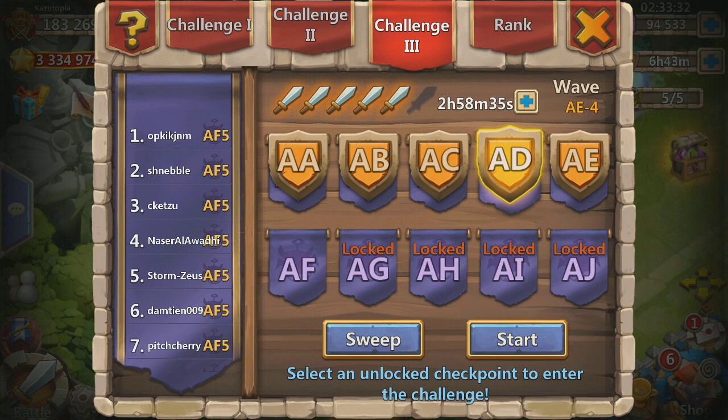Before we start, let me explain something about these Challenge 3 HBMs. Starting from HBM AC, we start to face a reflect demon in waves 4 and 5, so it is very important for you to balance damage with scatter — the amount of damage you're doing compared to the amount of scatter you have — so that you can avoid the proc, or stop the demon from proccing, and pretty much stop your guys from wiping themselves on him.